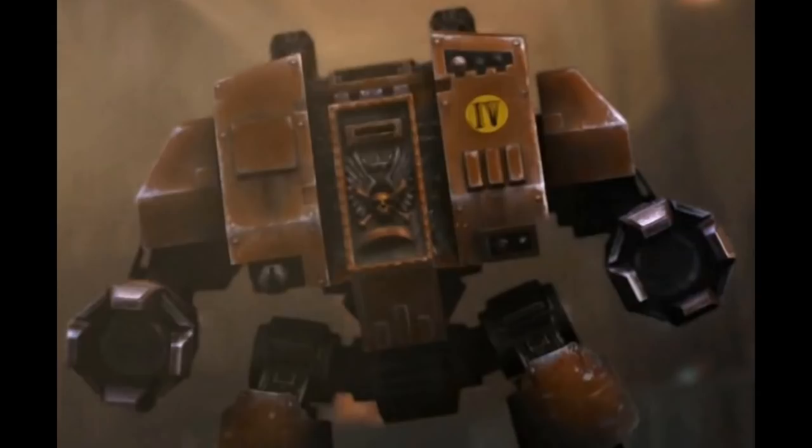The Assault Dreadnought replaces the standard dreadnought's ranged weapon with another dreadnought close combat weapon. These variants are an uncommon sight within many space marine chapters, due to the fact that removing the ranged weapon arm means it forfeits its ability to engage targets at a distance. Combined with the dreadnought's relatively low speed, this means it will be very vulnerable to enemy ranged fire. These dreadnoughts are used by chapters that favor drop-pod assaults, such as the Blood Ravens, dropping the dreadnought directly into the enemy's position. The term assault dreadnought is not a common one; most assault dreadnoughts have no special designation.